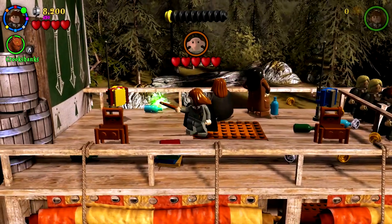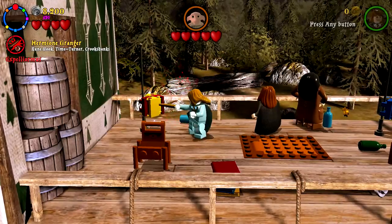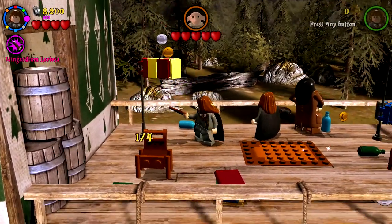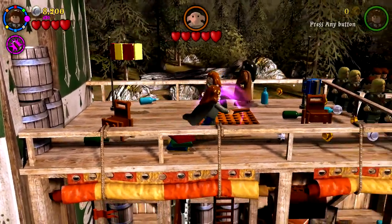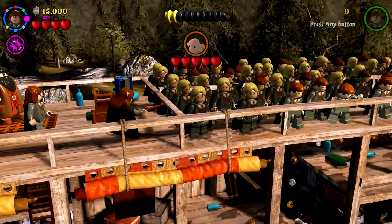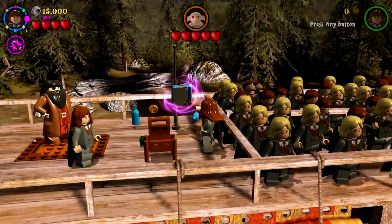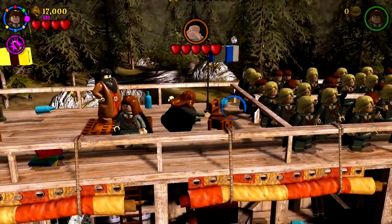Here we are with the next level: Dobby's Plan. Let's start figuring this out. First off, we have Hermione over here — this actually all happens really quickly. All of these characters are the same person over and over again. Dobby starts attacking Harry during his thing — it's not good, of course.